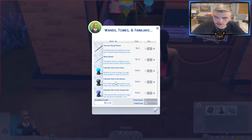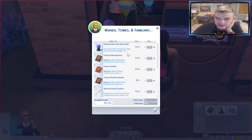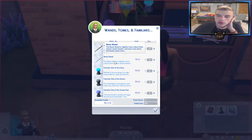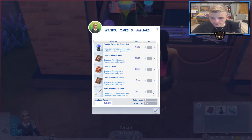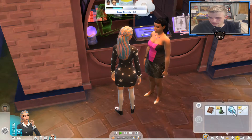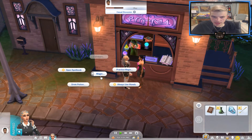Ancient wood wand. Bone wand. Familiar orb of the fairy. And these are tomes. This is a wand of crystal creation — forged out of moonstones and imbued with astral vapors, this wand holds the power of a million galaxies. Crafted with the methods of old, this ancient wand harkens back to a simpler time. The bone wand is slightly more robust than the classical wood variant — just don't ask where the bones came from. Let's do the wand of astral creation — I feel like that's her vibe. Set wand as favorite wand. So what does this mean? How do you cast a spell? Thank you for shopping at Juan's wonderful wand warehouse.